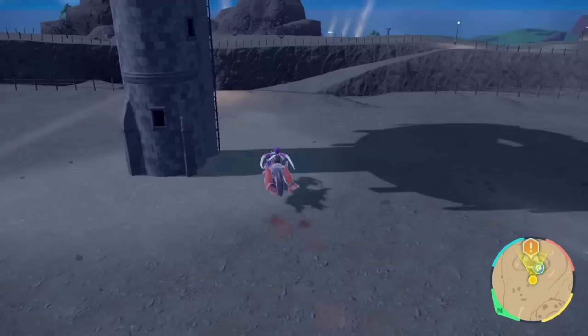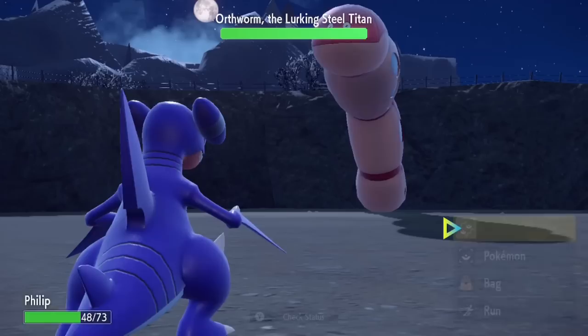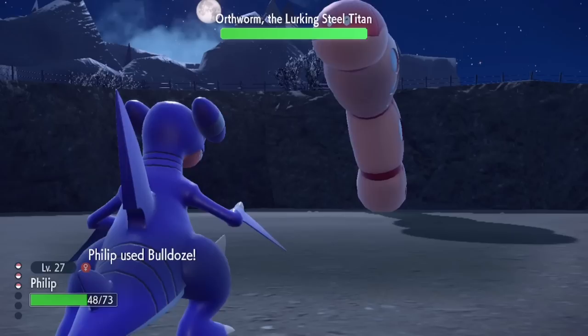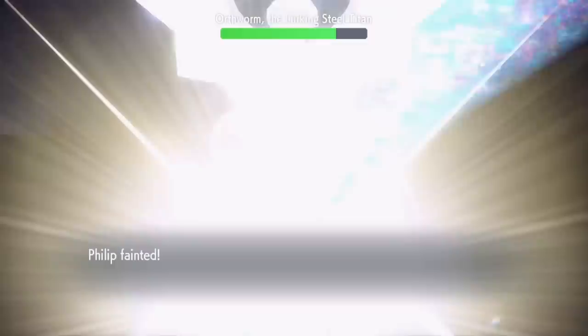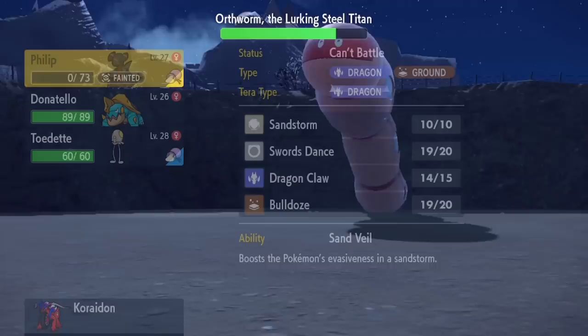I was starting to get a little overconfident, and that was about to bite me. I rushed over to the Steel Titan, Orthworm. Once again I led with Phillip and used Swords Dance. Headbutt did more damage than I'd have liked, so instead of setting up longer I attempted to just attack the worm. Little did I know, Orthworm has the ability Earth Eater, so ground moves can't damage it. Then it used Wrap on Phillip so I couldn't switch. I tried Terastalyzing to Dragon and hoping Dragon Claw did enough. I blew it again — I got my goat killed. It's so unfortunate because I had the TM for Fire Fang — I could have just given it to Phillip and still won easily. But I got too cocky.